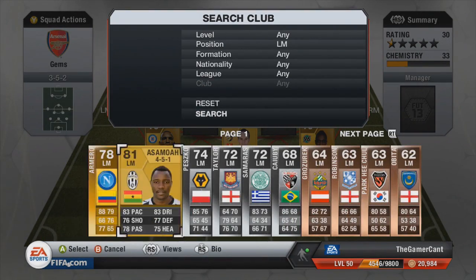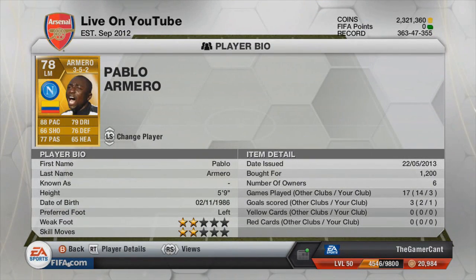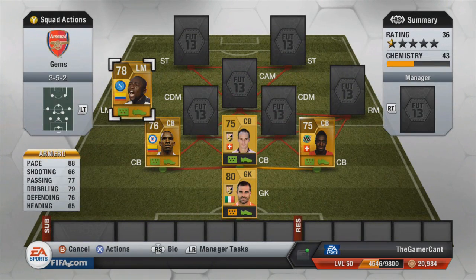Over in left mid we have Armero. I had a choice of either him or Zuniga and I decided to go for Armero as I see fewer people using the left mid version of him compared to left mid Zuniga. He had 88 pace, 79 dribbling, 76 defence and 77 passing. He seemed to be very solid and did everything I needed him to do.